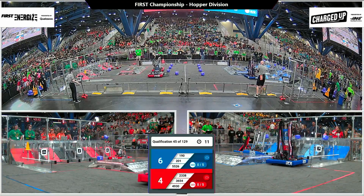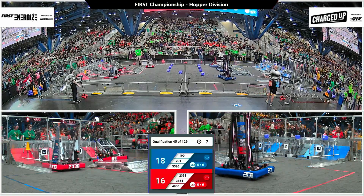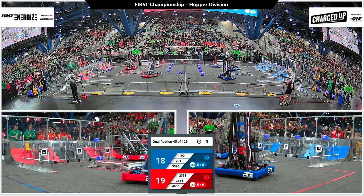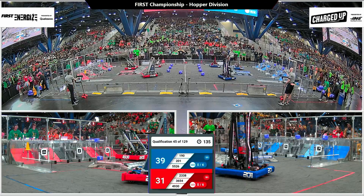Red Alliance scoring at least one cone and a cube. Blue Alliance has three cubes all in the high node. Red Alliance and Blue, it looks like, are both going to get a robot engaged on the charge station.